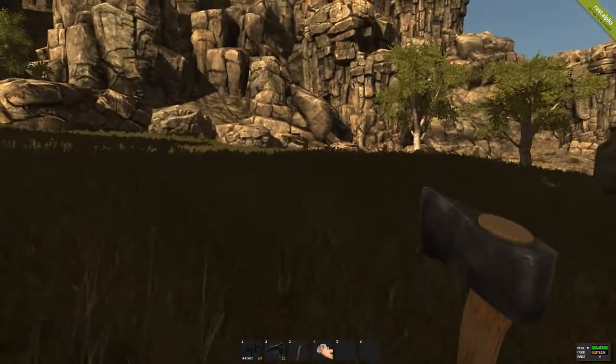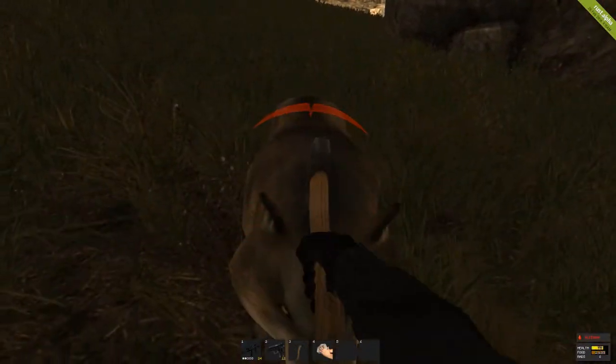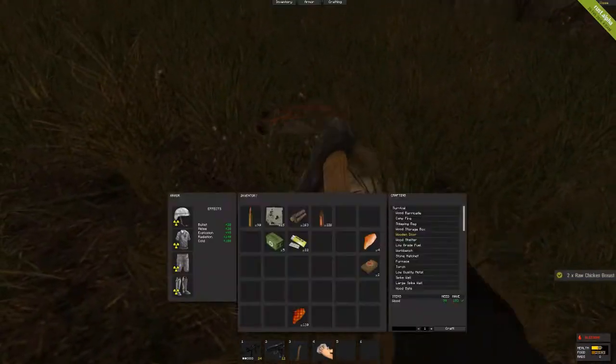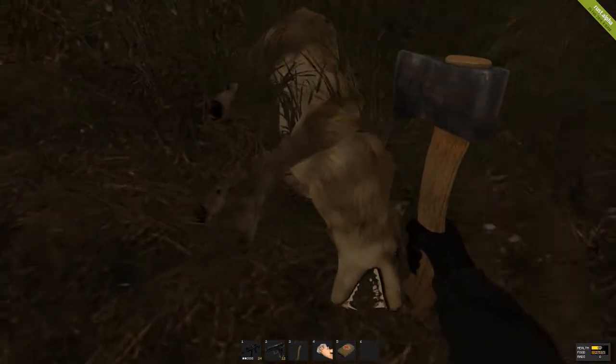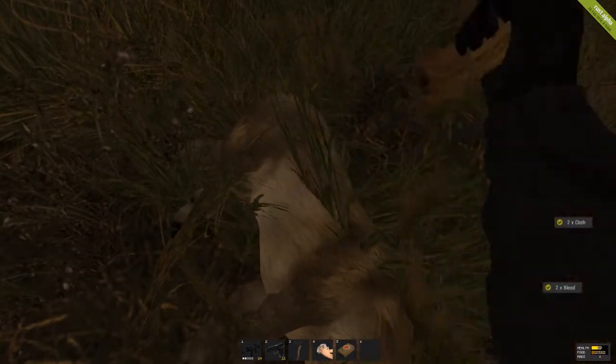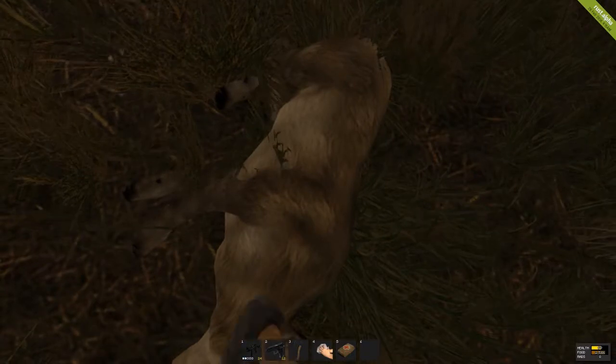To get cloth you're going to kill animals — for example, you kill a wolf and the wolf is going to have cloth. Some animals have it, some animals don't. As you can see, I'm getting cloth from him — every time I hit him I get cloth.